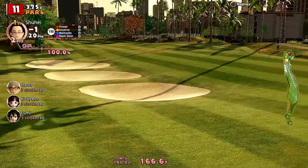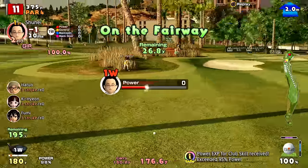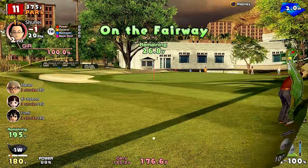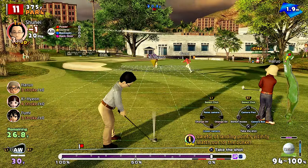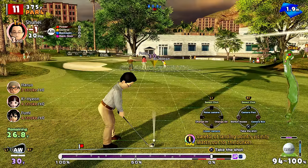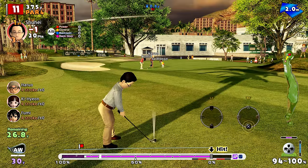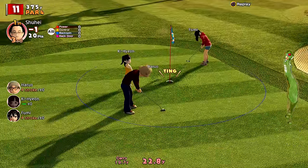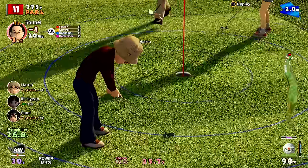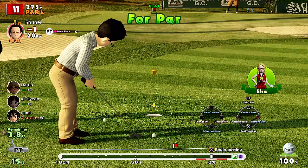Look at everyone sprinting down the green! You can see in the top right corner there's a wind direction and speed indicator. So when you're aiming your big shots you have to compensate for that. It's not just a silly cartoony golf game - there's some serious skill involved, but equally it's easy to keep children busy playing this. It's easy to pick up and play.